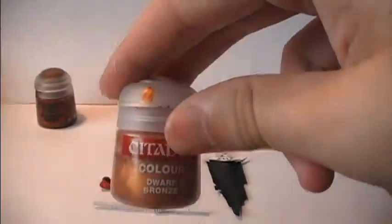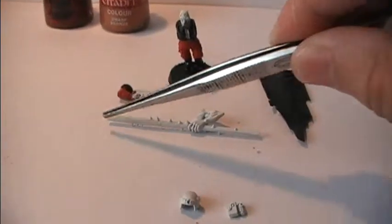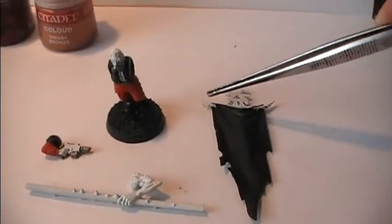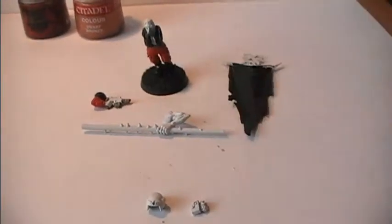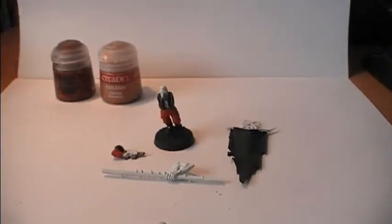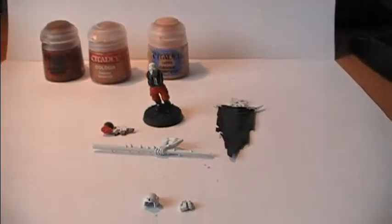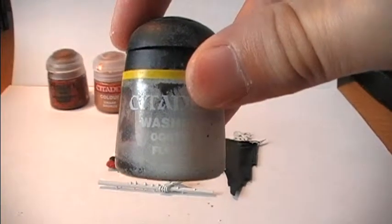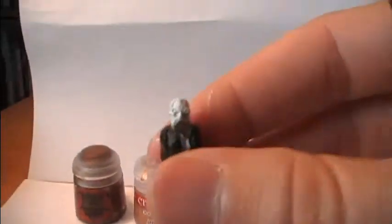Then I'm going to be painting Dwarf Bronze on the mark and over here. This part of the staff, as you can see, will be left brown to give it more of a wood feeling. Similarly, the pistol will be left in Morifying Brown only. For skin color I'm using Cadian Fleshstone as a base, and then I'm going to be painting Ogryn Flesh on top of that.